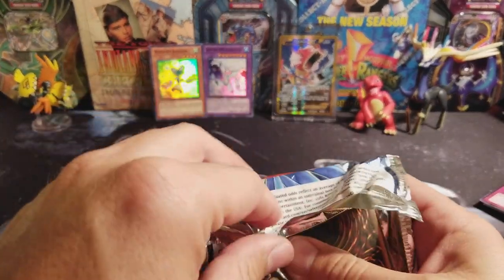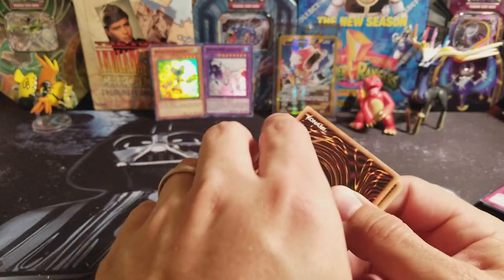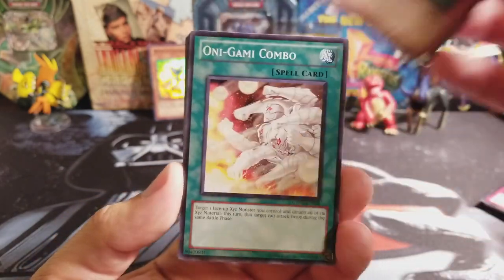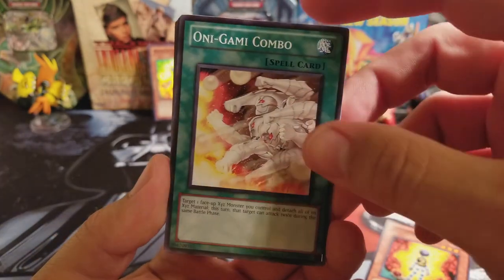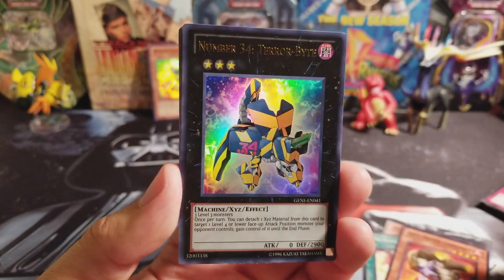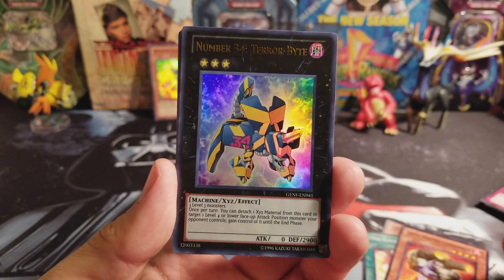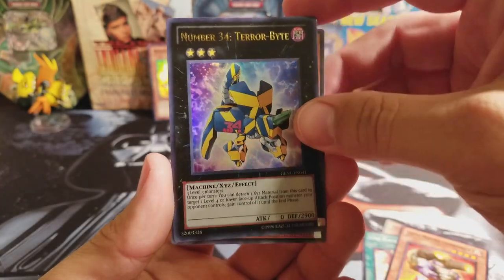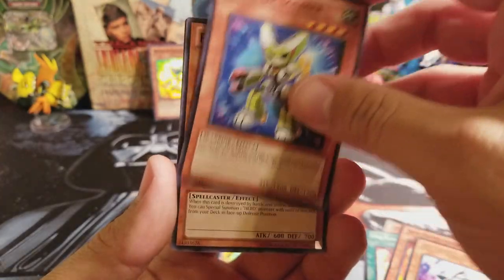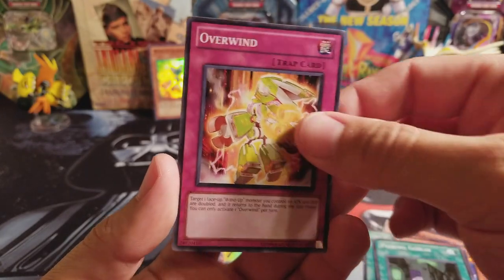I'm going to open these differently because they're so hard to get open. So difficult. Why you be so difficult, Yu-Gi-Oh! Crash Bugsy, another Onigami Combo, Laval Magma Cannoneer, and an Ultra Rare — Number 34 Terabyte. That's cool, I like that one. Big Jaws for the rare, Wind-Up Soldier, Phantom Magician, Peking Goblin, and Overwind.